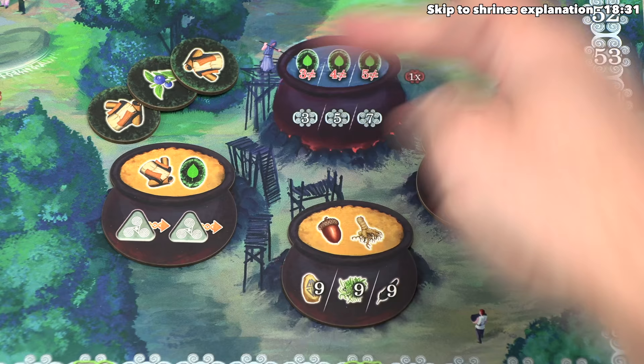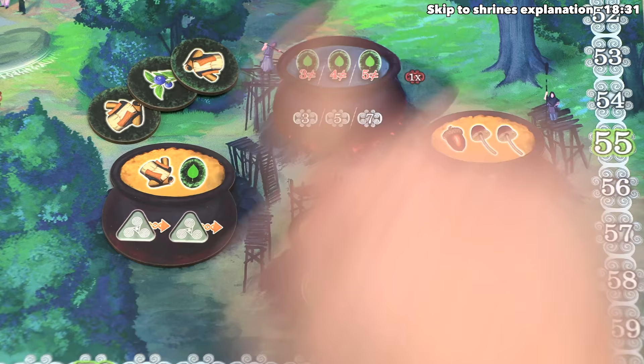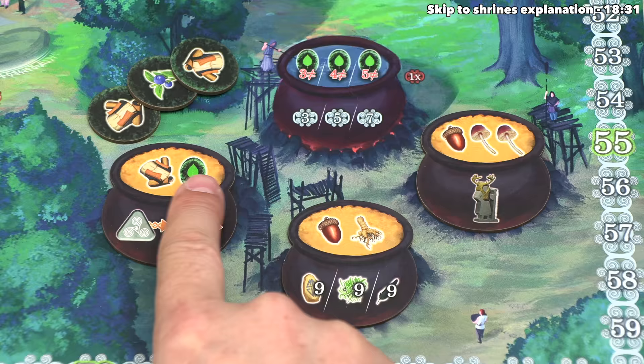In order to brew a potion, you have to spend the indicated ingredients on it. For this one on the board, you have to spend three, four, or five different ingredient types, and then you'll gain three, five, or seven points respectively. This one requires one bark and then one ingredient of any type. This one requires an acorn and a root, and this one requires an acorn and two mushrooms.